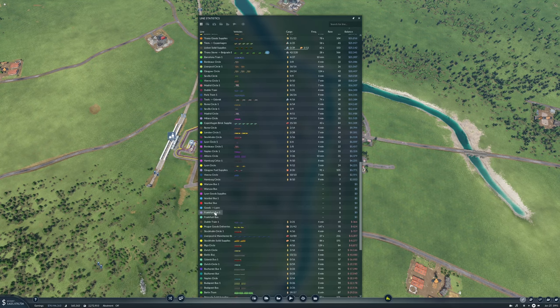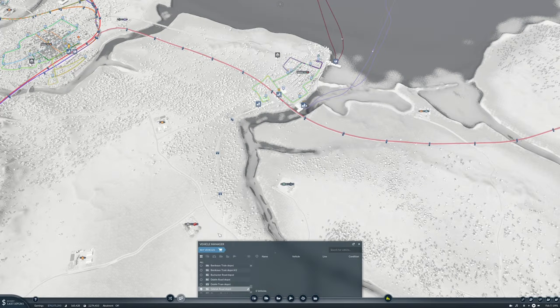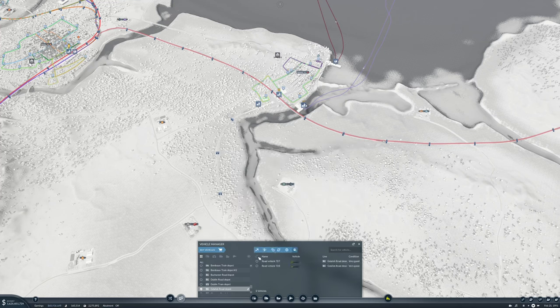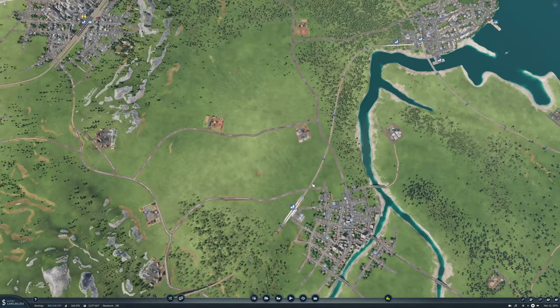Do I have anything on Frankfurt bus and Frankfurt bus one? That's a mistake. So what's our bus - I guess we'll buy up here. Let's get two of you. We'll put one of you on Warsaw bus. We won't color these because they have things. Yep, and also bus one, okay - Warsaw has buses.